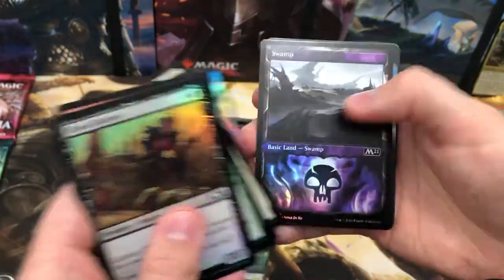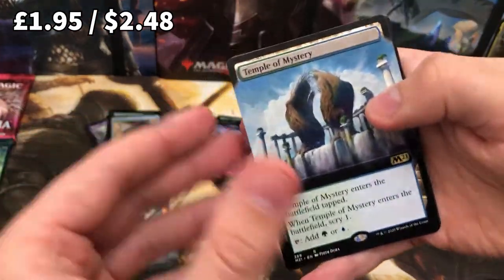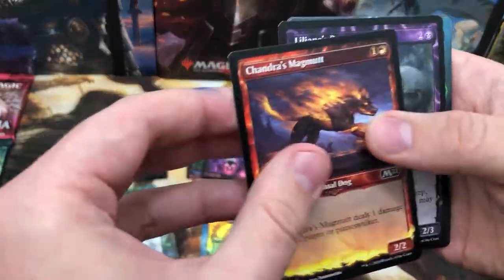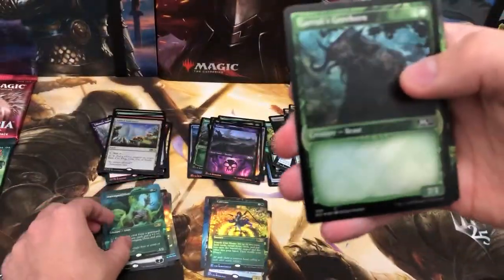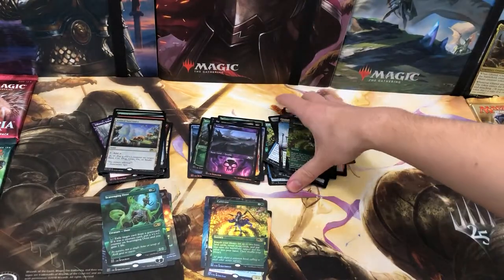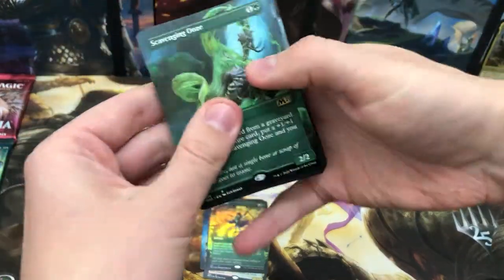Last pack — what are we gonna have? There's your swamp, nice and foily. Extended Temple of Mystery. This has been so fun, this has been really really cool to do. If you want to see more of this, do let me know — I love putting my money into Magic, so why not. Another Scavenging Ooze, wicked. And a foil Cultivate — so many Cultivates, good thing they go in pretty much every Commander deck. There we have it — let's just quickly flick through.